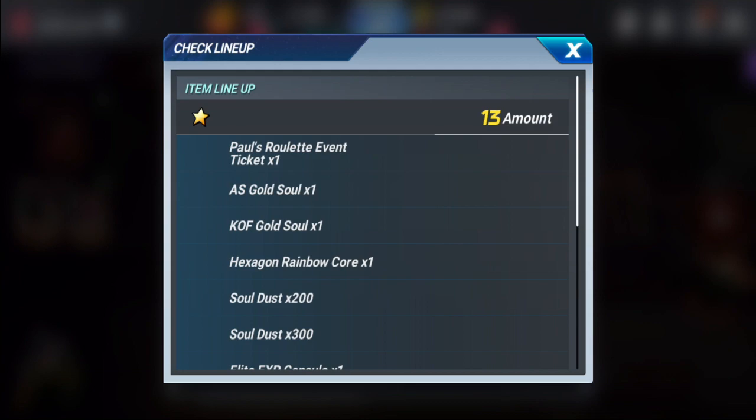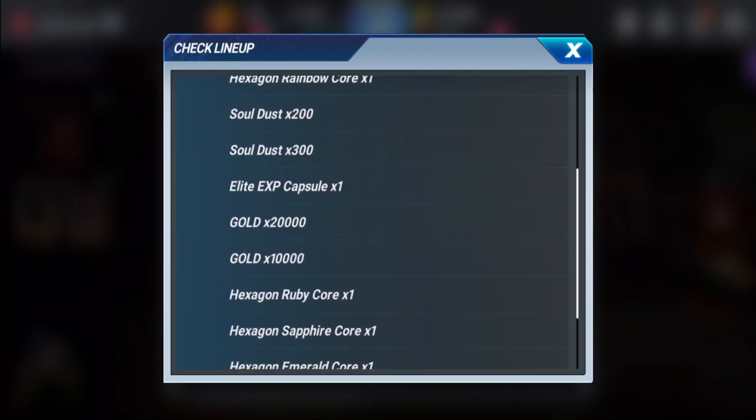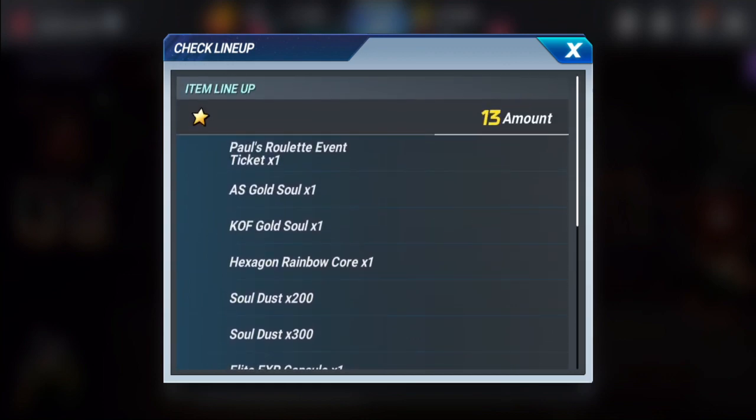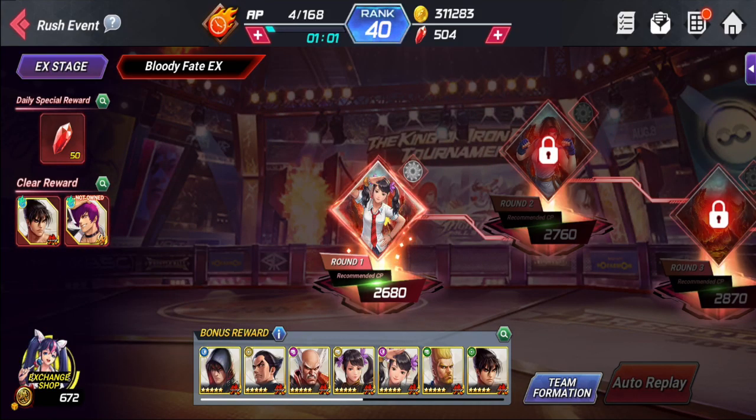The Paul roulette event ticket is obviously to get Paul Phoenix, and you need to do the roulette event — I'll cover that in a separate video. There's also an AS gold soul, a KLF gold soul, a hexagon rainbow soul, 200-300 ASP capsule, gold for 20k and 10k, a hexagon ruby core, sapphire core, emerald core, and amethyst core. The best reward here is easily the Paul roulette tickets. He's not as hard or costly to obtain as you'd think — I'll show you in that video.